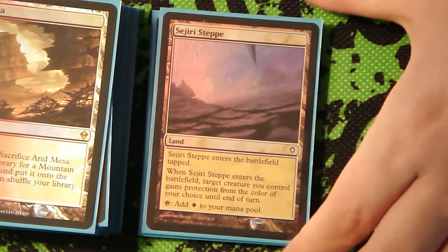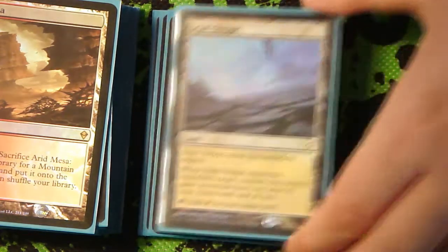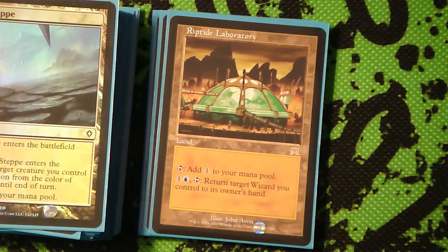Then we've got a Sejiri Steppe, which is a really nice land. I was flipping through my stuff and I saw it and was like, that was really good in the green-white decks back in the day, so even if you can only do it once, it's pretty nice to just give your Geist of Saint Traft protection from your opponent's team, and then you can smash them for a lot. Hopefully.